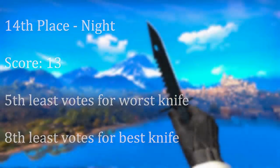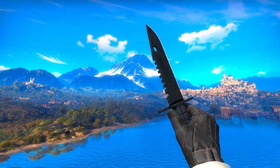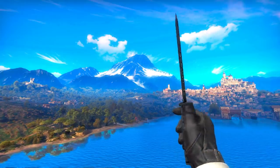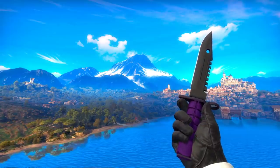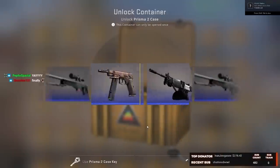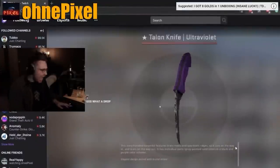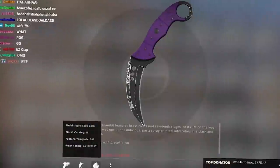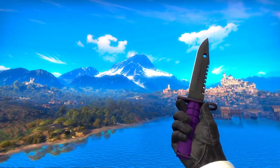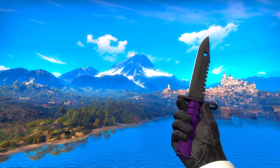In 14th spot, we've got the Night. It's a pretty bland black finish — looks garbage in battle-scarred, admittedly, but most of the time it's kind of just bland but respectable. So no one really ended up voting for it or against it, leaving it in the middle of the list, which seems about right. 13th spot is the Ultraviolet — really a tale of two worlds. There's the good condition version that looks nice, and then there's the bad condition version which looks like crap. Still, if you get them in a not-bad condition, these things are a pretty slick and respectable finish. They might not be mind-boggling, but they're definitely not bad knives, and 13th spot seems about right.